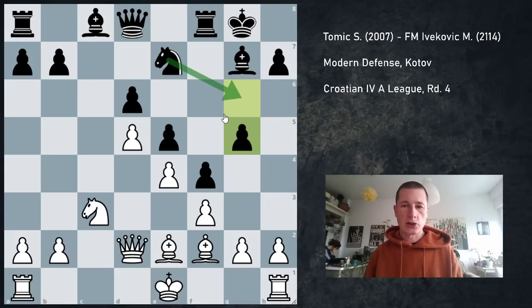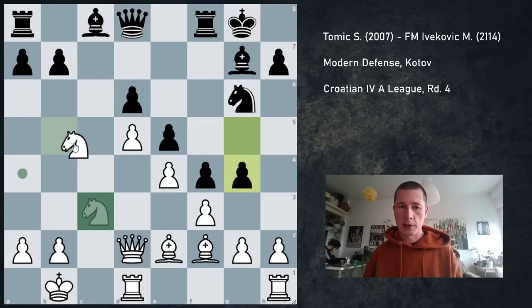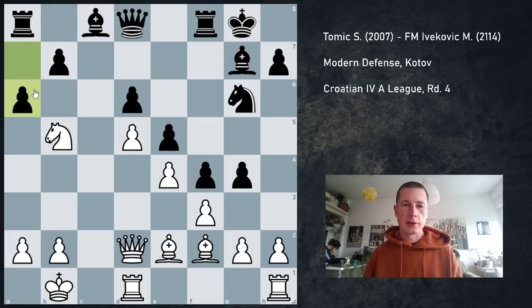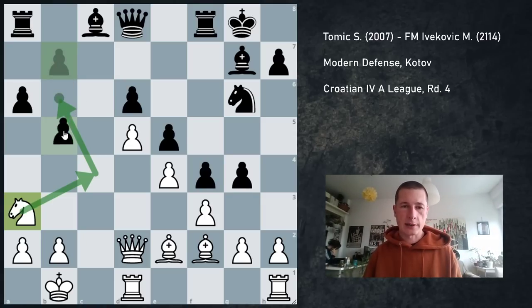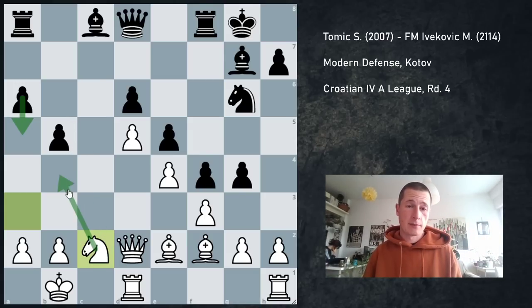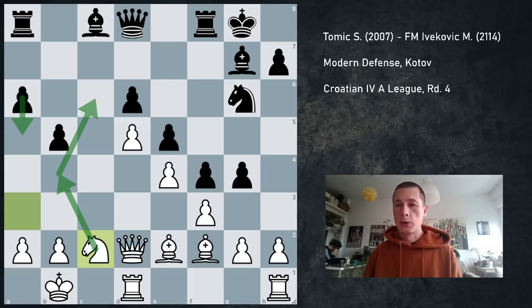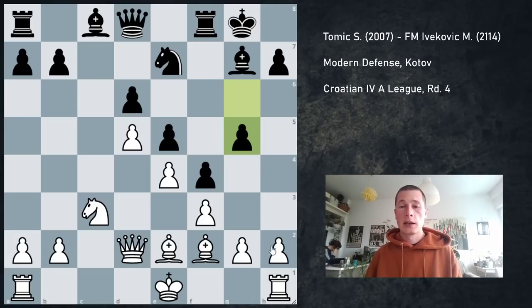The idea behind g5 is my opponent wants to go Ng6 and later Nh4 to put pressure on the g2 pawn. So I can ignore it — I can just castle. If Ng6, I can go Kb1. If g4 then simply Nb5. And the idea behind Nb5 isn't to jump into c7 — it's to reroute the knight to c4 and to use the b6 square. So probably b5 has to be played now. But if b5 is played then my knight reroutes via c2 and b4 into c6. So if a5 is forced to prevent Nb4, then I can just win a pawn. And if a5 isn't played, then a knight on c6 will be a menace. So I could have just ignored g5. But a much better move — and the reason why g5 is a big advantage to white, plus two and a half according to the engine — is h4.